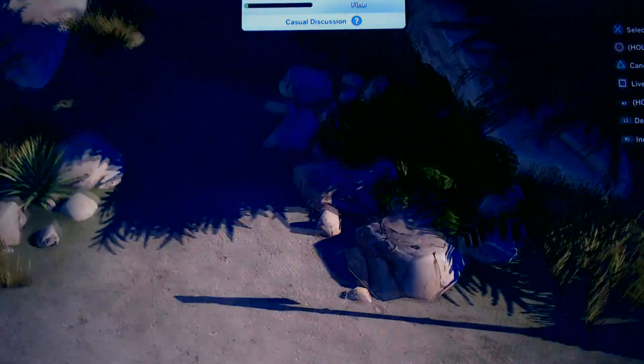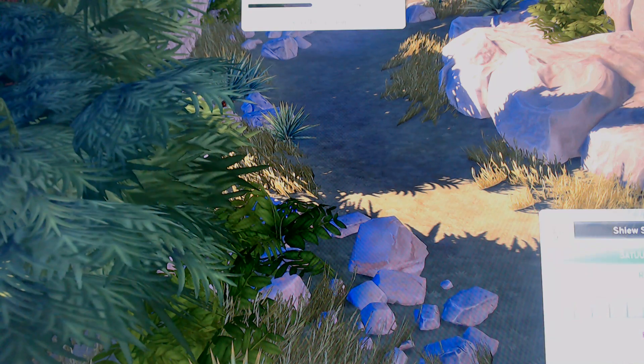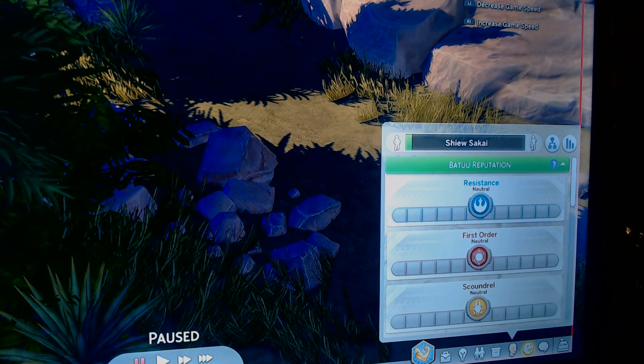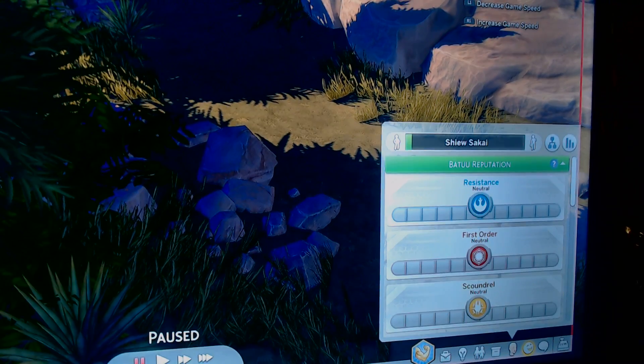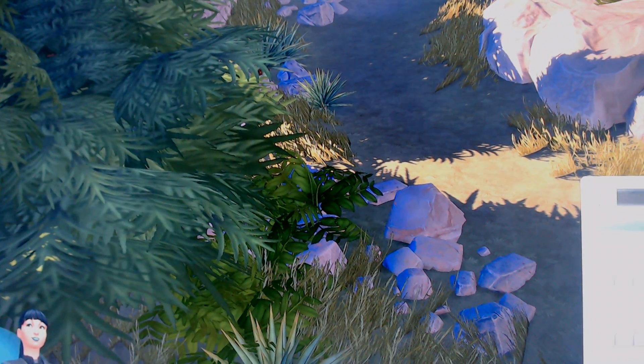The detail here is just amazing in everything that's done. You also have, believe it or not, a reputation system here — look over here in the corner. That's my character's name and there's Resistance, First Order, and Scoundrel reputation of Batuu — they're all neutral right now because I just started playing this particular mode. But it gives you some idea of what to possibly expect, and yeah, this is not easy. The game has a lot of content.